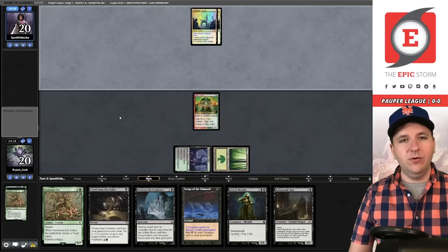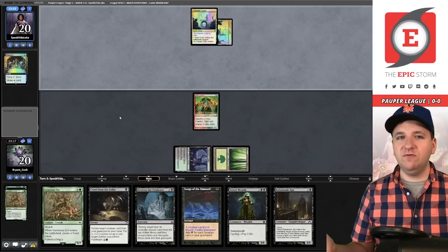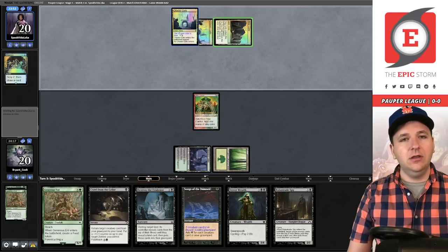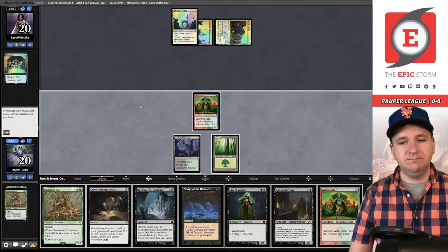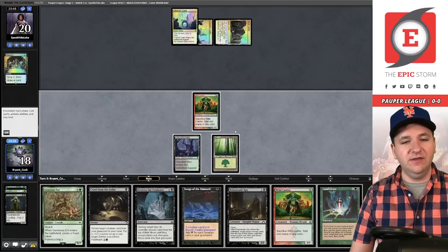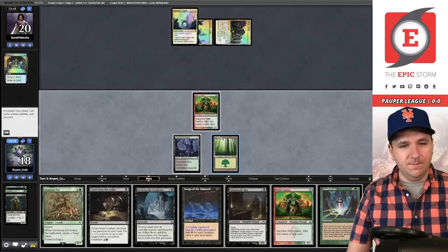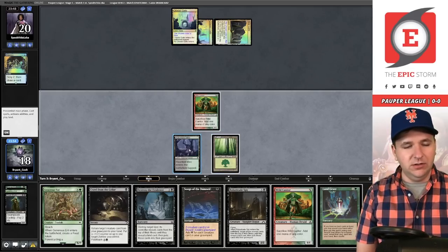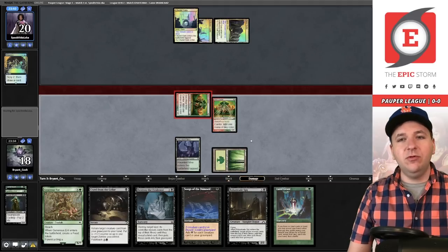They cast Preordain — it seems like a really good time to play Squadron Hawk in my opinion. It's a tap land, so I guess we're playing around Spell Pierce. I'll start by cycling Street Wraith, cast Dark Ritual — let's see it. Another Land Grant doesn't help. I don't think we can go off here; I'll play Wild Cantor and attack.